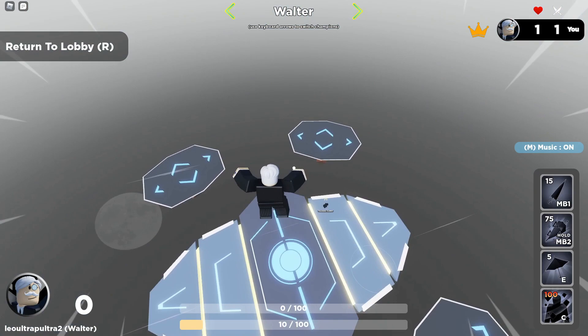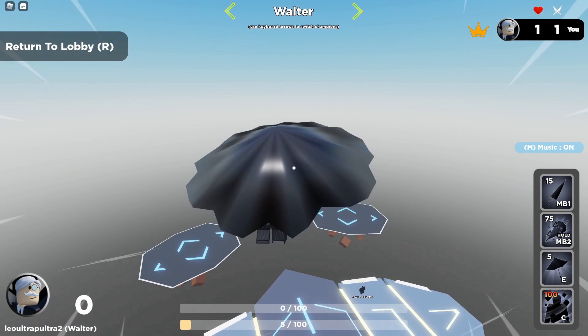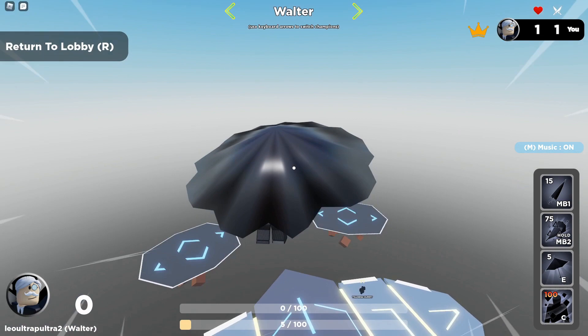Tip 1. When using the umbrella on Walter, you should hold shift or hold run so that you move faster while you are umbrellaing. This works because while you are in the air you aren't gaining stamina anyways, and running prevents you from gaining stamina on the ground, so this doesn't matter.